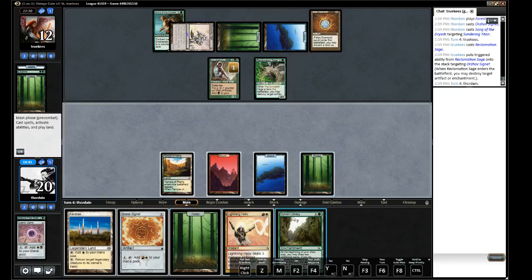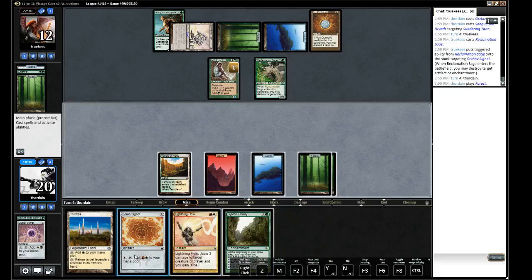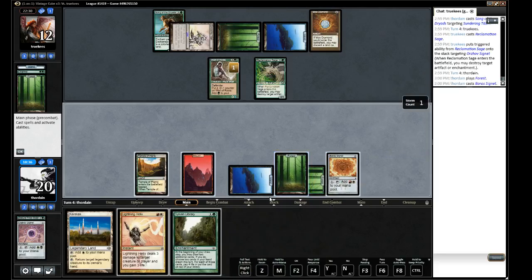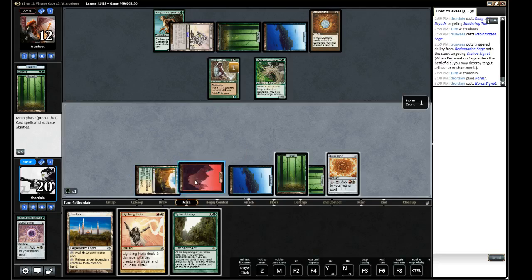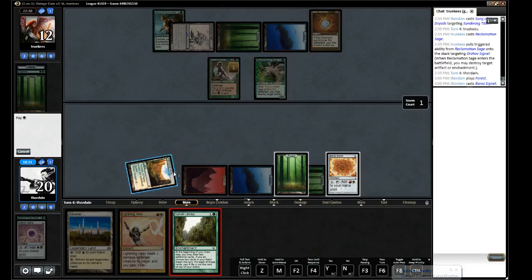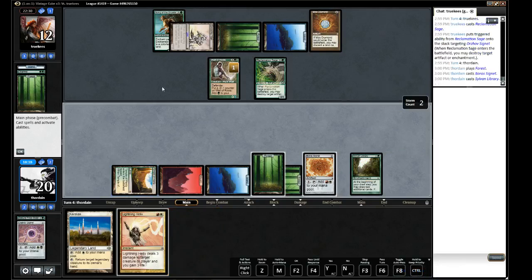Let's play a Forest, keep the Karakas in reserve, and play a Signet. If we tap this for Sylvan we still have Helix mana up, so that's good. I think our opponent made a mistake not considering the Song here.